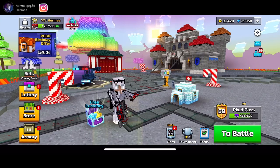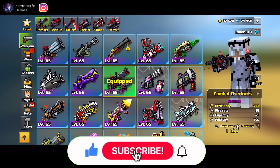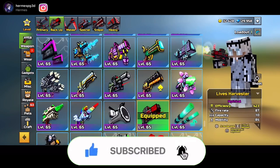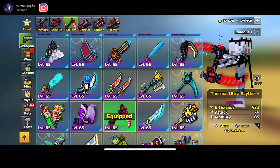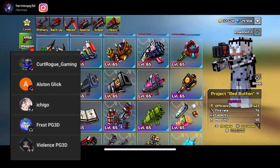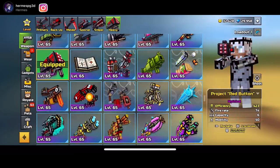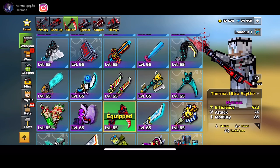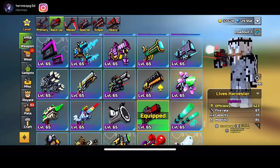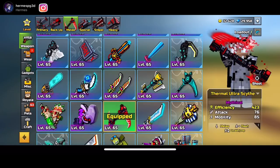Aloha, it's Hermes, welcome back for another video! Today we got all the veteran chest weapons. Make sure to watch until the very end, subscribe with notifications on so you never miss my daily uploads. We're on route to 24,000 subscribers. Thank you to the members — link is in the description. Join my Discord, use code Mexico spot, and follow me on Instagram hermespg3d. Drop a like on this video — and with all the announcements out of the way, let's dive right in.